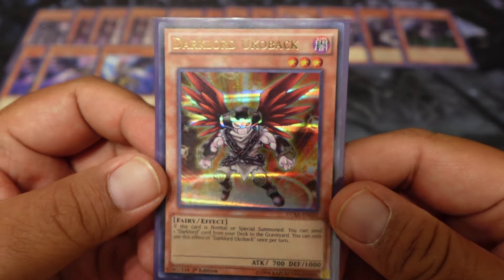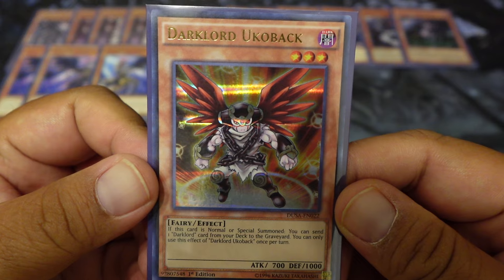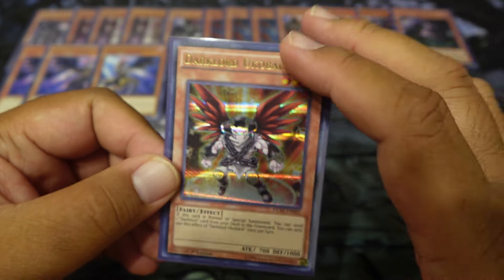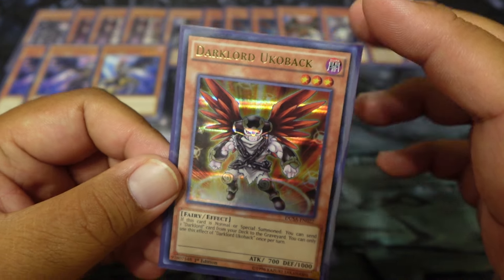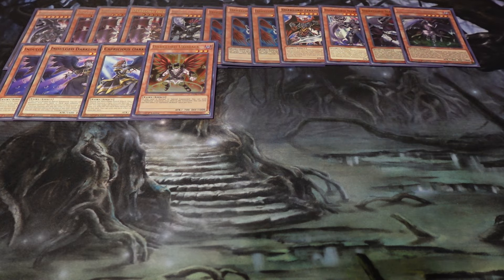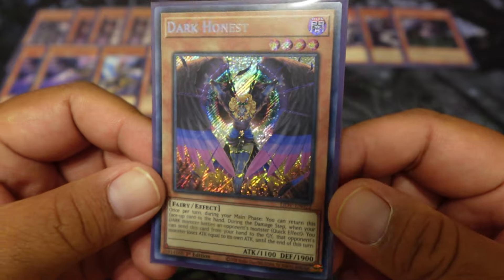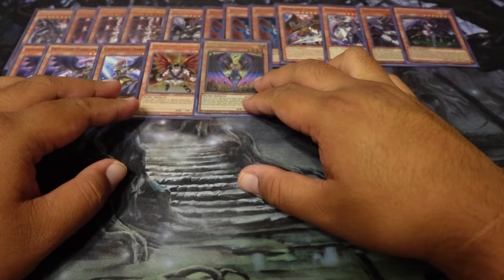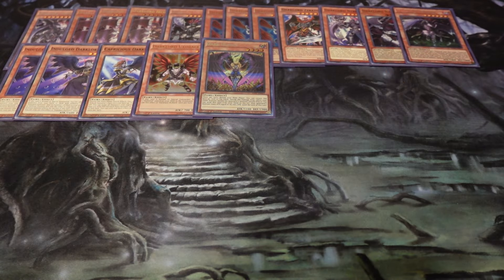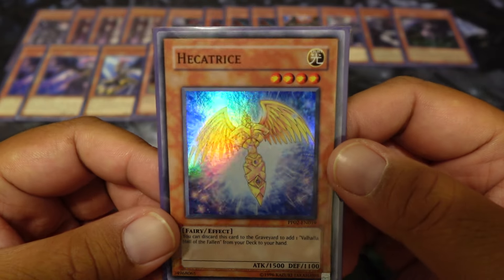Dark Lord Ukubek — that one's normal or special summoned, and we can just foolish burial any Dark Lord card from the deck to the graveyard. You can only use the effect once per turn. Probably best to bump this up to two and take something else out. Dark Honest — no one ever sees it coming. Dark Honest is here just for the theming of it all. Playing one Hecatrice — search for Valhalla.